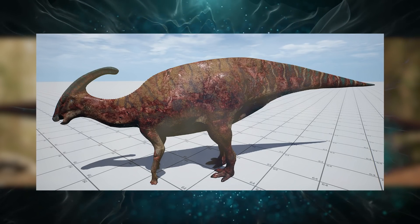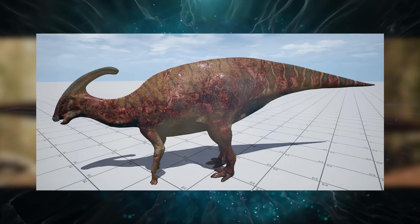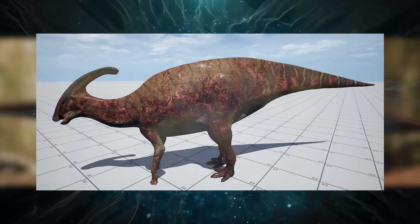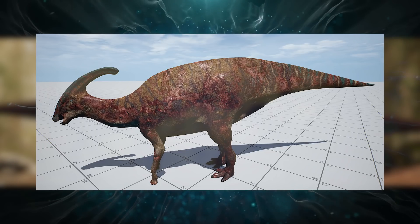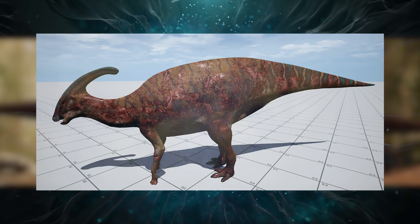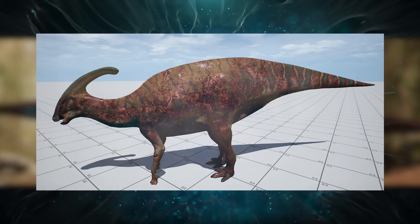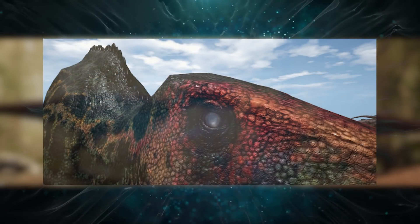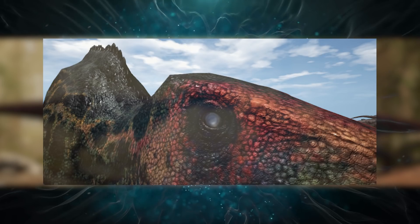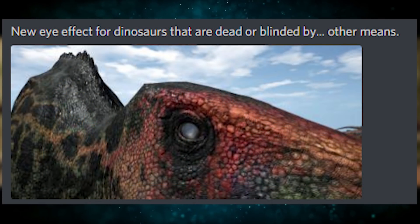In the advanced stage the eyes have turned white and there's not much left resembling living tissue - it's pretty clearly rotting flesh. Creatures with the Iron Belly trait might be able to eat it at this point. Then Dondi showed the eye effect for the Shant - if it's dead, you lose all color in the eyes due to no blood flow, but it's also what happens if it gets blinded by other means.